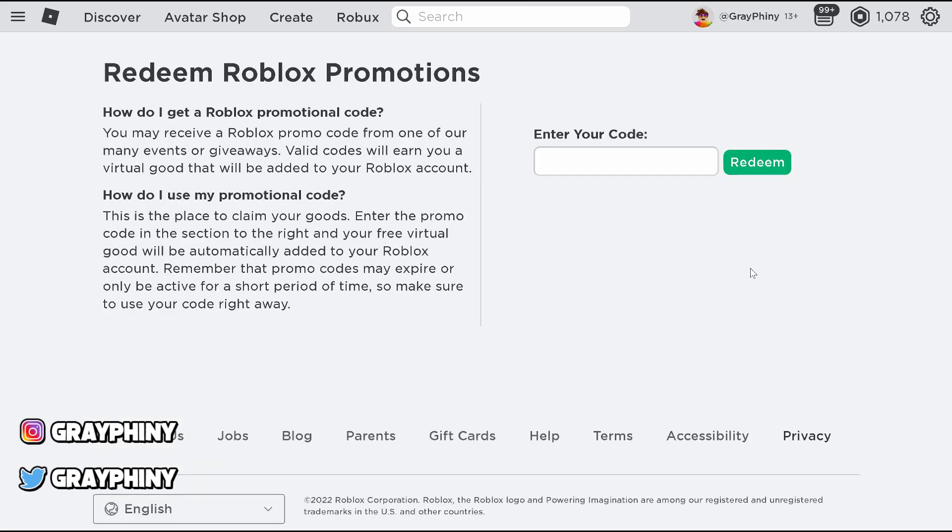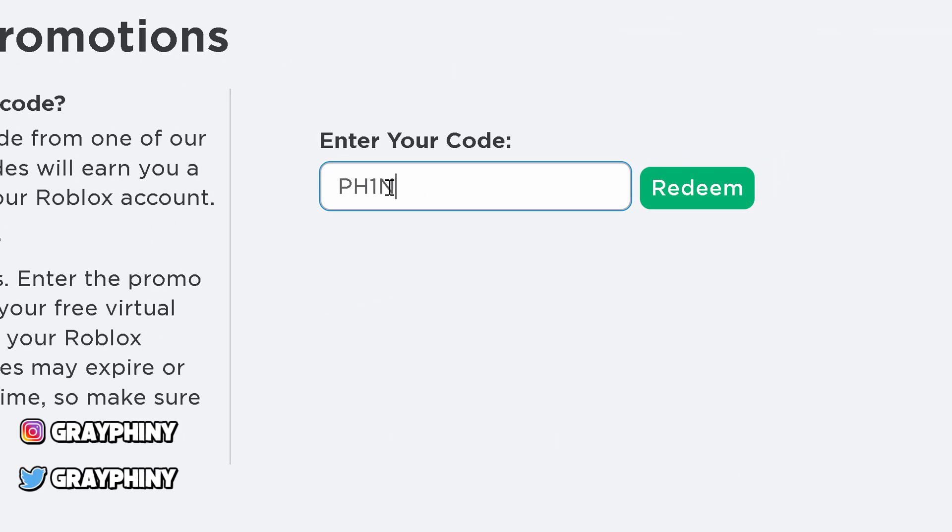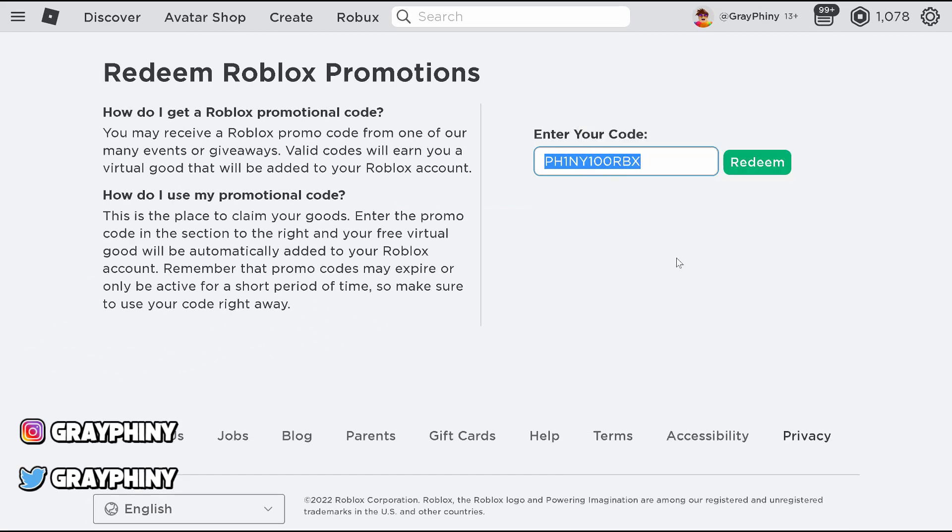The last code is going to be the secret code for some Robux. This code is going to be ph1ny100rbx. So it's finny — which is me — but instead of an i, there's a one, and it says 100rbx because this is going to be for 100 Robux. Now I have over 100,000 Robux, and this code is going to get you some of that Robux. So highlight this code, right click on it, and copy it.